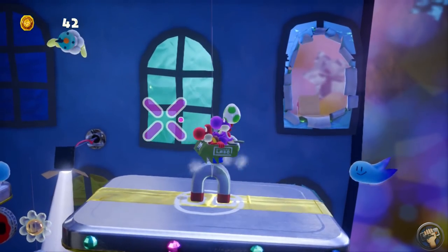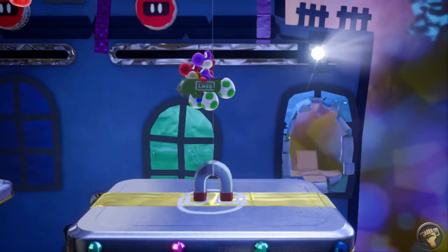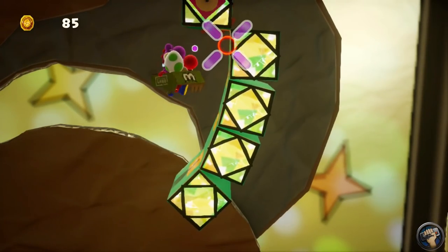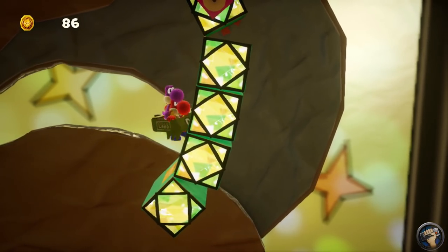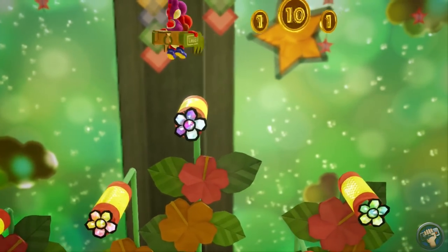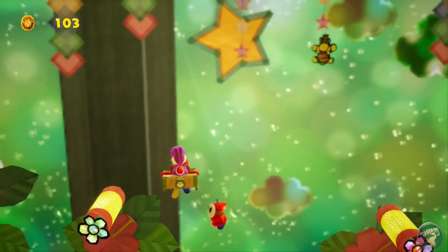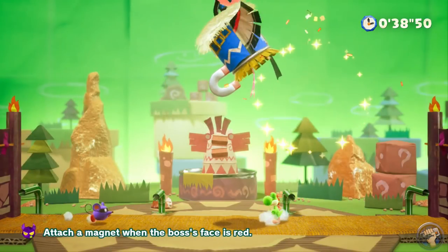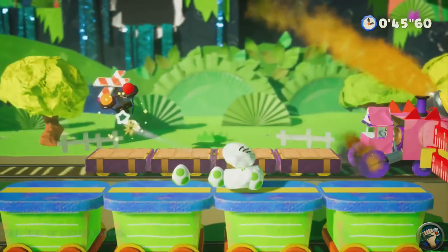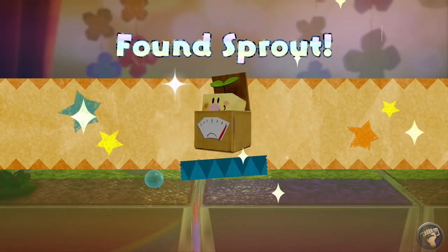The one big difference between Yoshi's Crafted World and previous Yoshi games is that the hidden hill secret levels unlocked in the late game aren't really that hard at all. They're still super inventive and do a great job of bringing back previous mechanics, but the challenge level, even without any checkpoints, never rose to the level of the hardest stuff that Woolly World had to offer. There are a couple of post-game things to do, like a boss challenge mode and a robot to find that shows up in every level — just another chance to enjoy the scenery at your own pace.